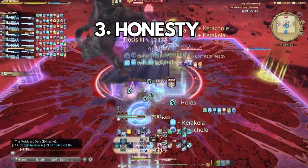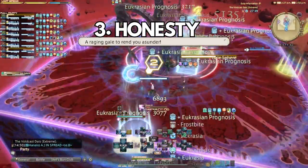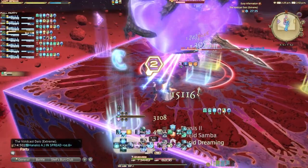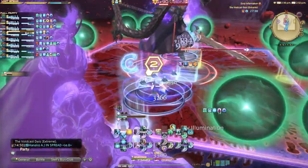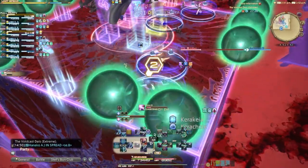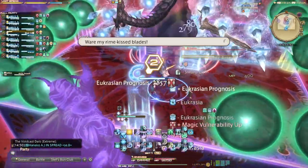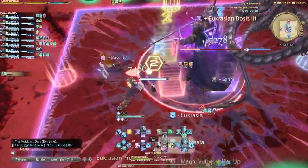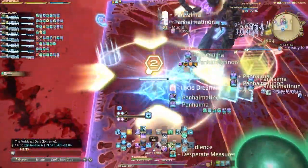The fourth tip for endgame raiding — and this one is a doozy — is be honest about your progression, aka your prog point. Don't lie to yourself. This is where I see most things go south in Party Finder. Let's take Voidcast Extreme: 'Gale 2 Prog' is the most common thing you'll see. Party Finder gets together, dies to Meteor, which is way before Gale 2, and frustration starts because one person said they'd been to Gale 2 but had never seen the mechanic.